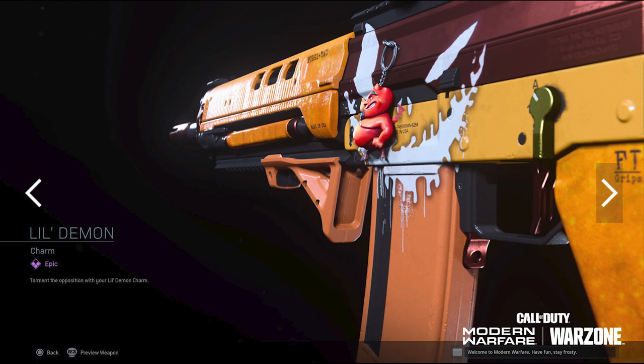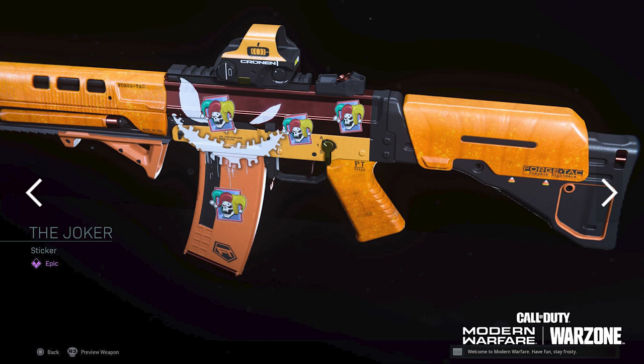You're going to get the Little Demon charm. This is an epic charm that looks pretty cool — almost looks like Deadpool from the side, but it's just a creepy little guy that hangs off the side of your weapon.